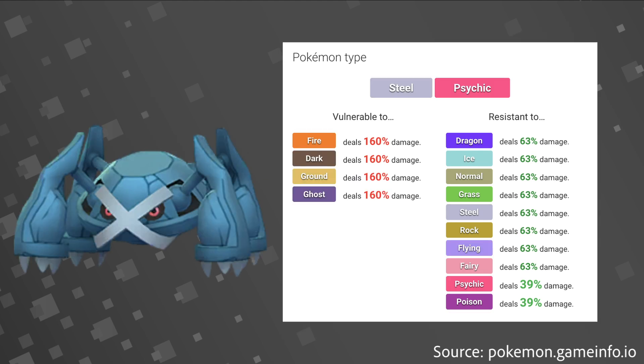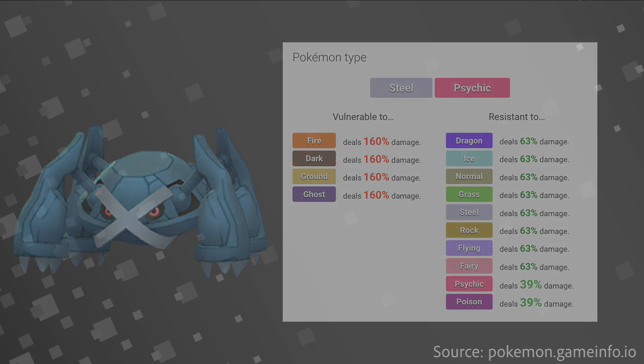Metagross has 10 resistances, being Steel and Psychic typing, and it resists Dragon, Ice, Steel, Flying, and Fairy. Those very powerful resistances from both Magnezone and Metagross make them so very dangerous in this Premier Cup meta.